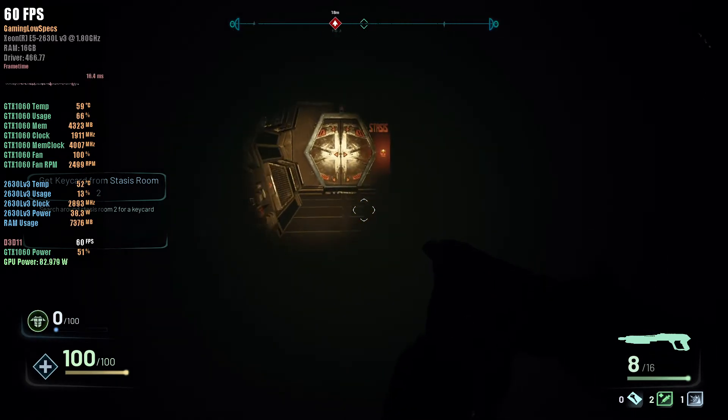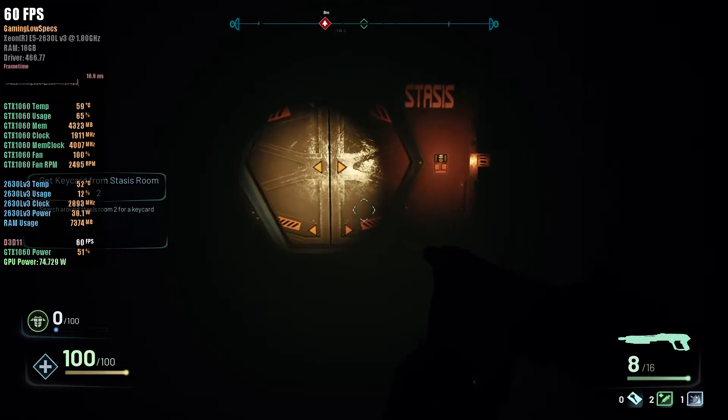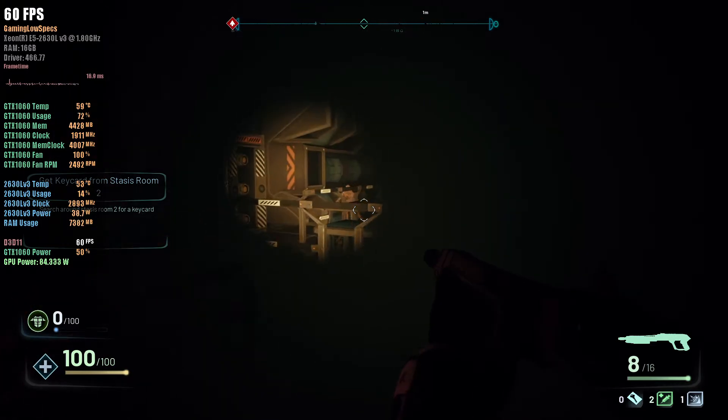Parts of the ship are in complete darkness, as some essential power relays have been destroyed. Lighting will be the key to survival in these areas.